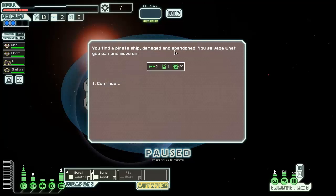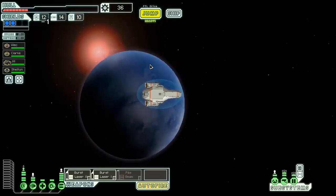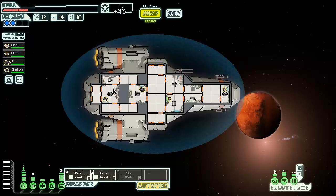You find a pirate ship, damaged and abandoned; you salvage what you can and move on. I just gambled our lives right there. I'm so sorry everyone, I apologize for it. We just need this hull fixed so bad. You receive a wideband message: 'Free schematic samples — be sure to visit our new military grade drone store opening in sector XR-145. 16 dollops and system repair drone.' I don't think we have drone control so we can't really do anything with that.